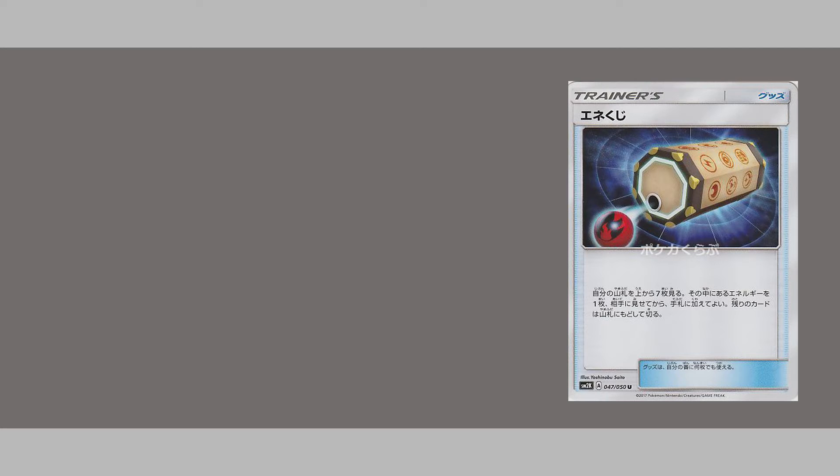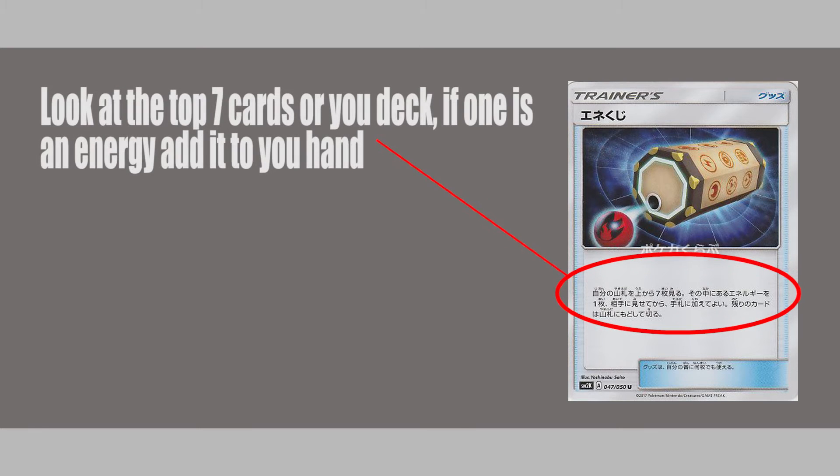Now at first look I was excited about this card and wondered what it could be when I saw the theme decks from Sun and Moon. But once I figured out what it was, I was not excited for this card at all. Its ability is to look at the top seven cards of your deck and then if there is an energy card you can add one to your hand.